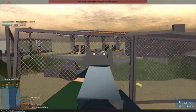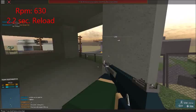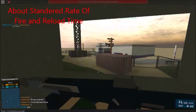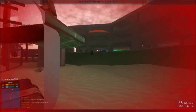The AK-12 fires at a rate of fire of 630 rounds per minute, and has a 2.2 second reload time. I haven't actually tested this on the other guns, but so far it seems about standard — besides the AUGs, since they seem to fire faster.